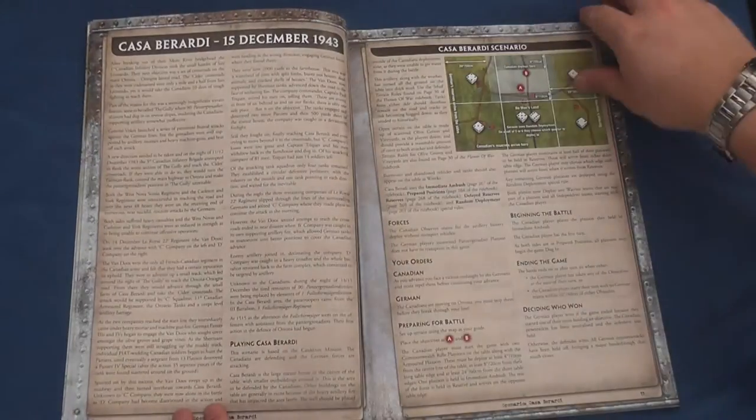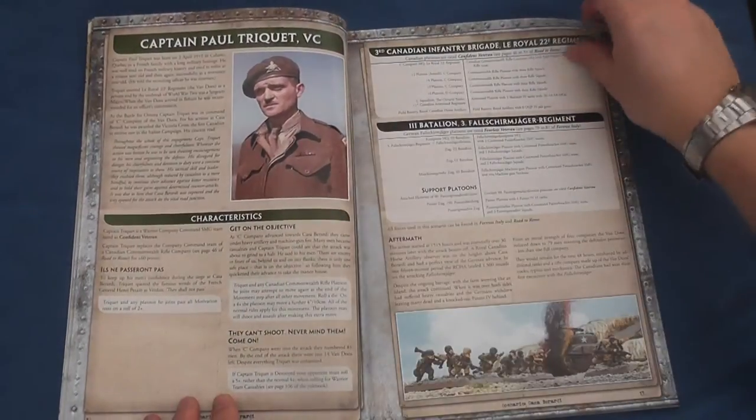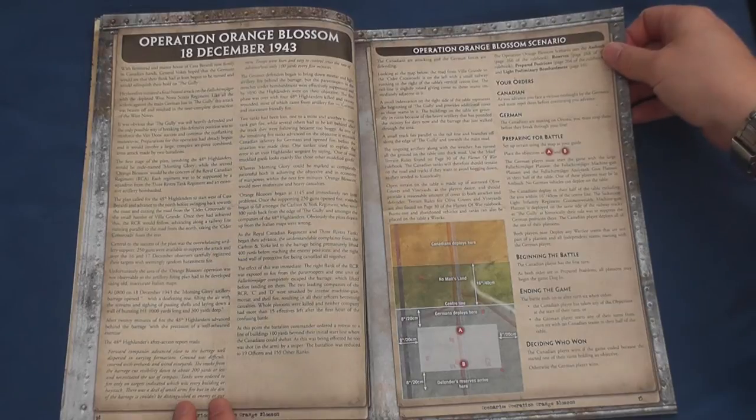Casa Berardi pits 3rd Canadian Infantry from the Royal 22nd Regiment, the Vandoos, against the 3rd Fallschirmjäger Regiment in a cauldron battle, before these same two opponents face off again in the ill-fated Operation Orange Blossom scenario.